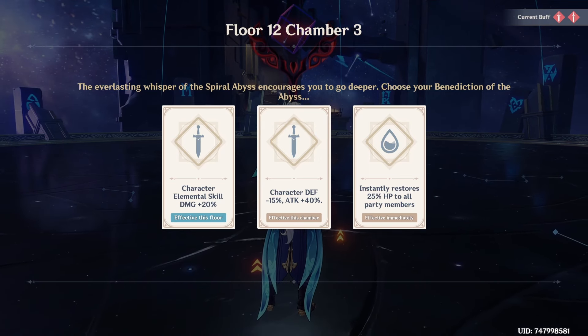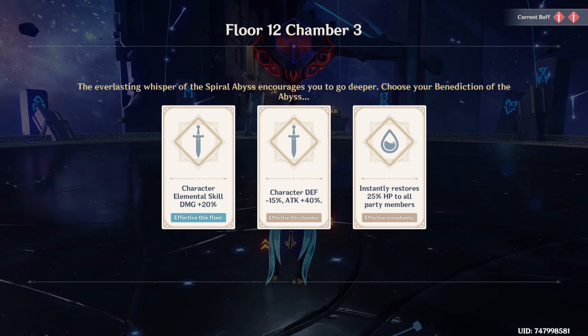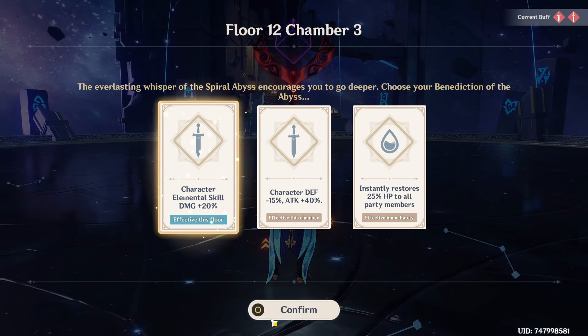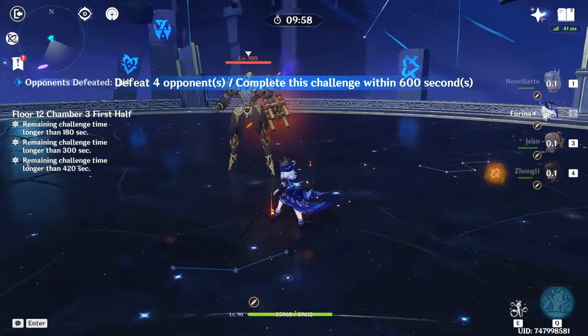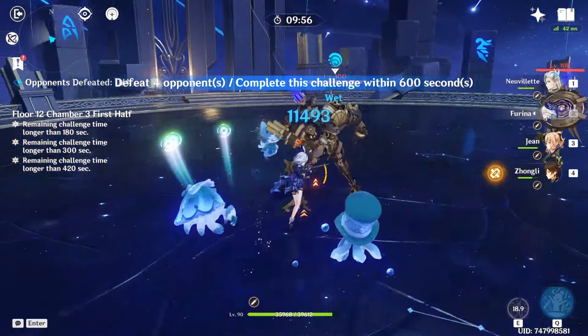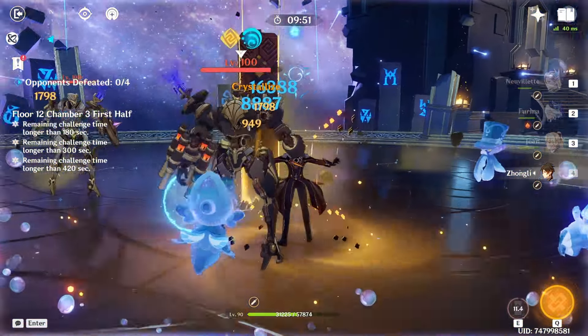Alright, now we are on Chamber 3. We get an elemental skill damage buff, which I think might actually increase Nahida's ticks on her skill - her little Akasha mark, I think it's called. Something like that. Now let's quickly just dispatch this floor. It's once again just quite an easy one.